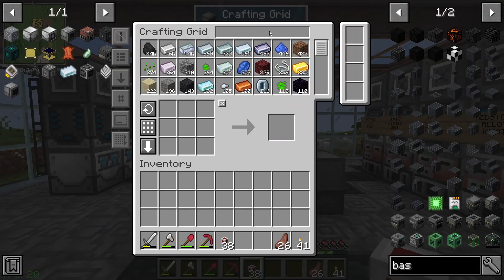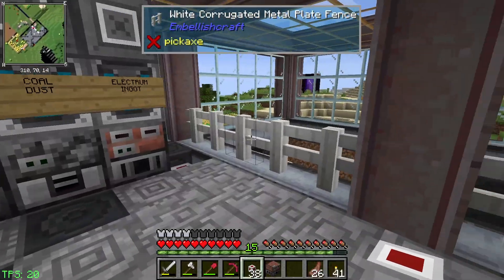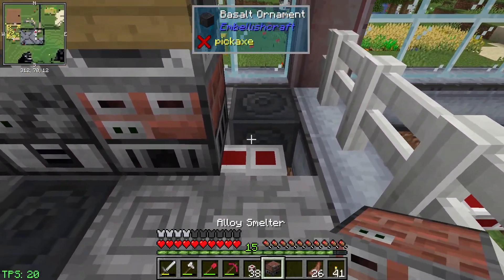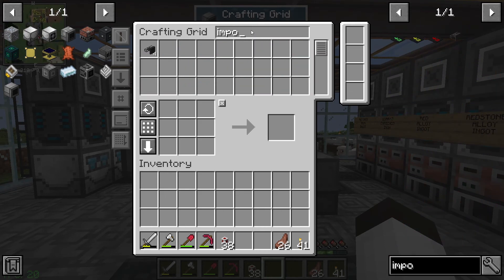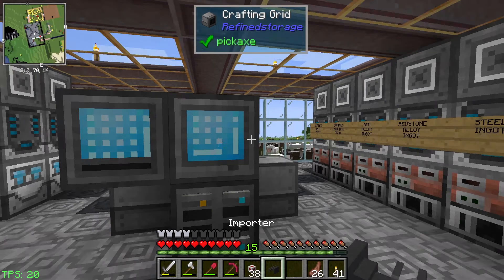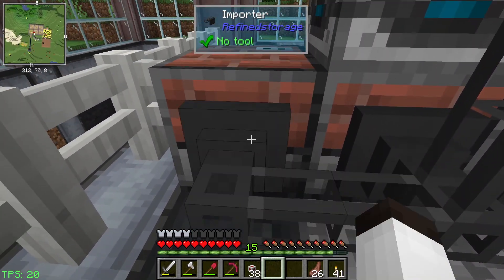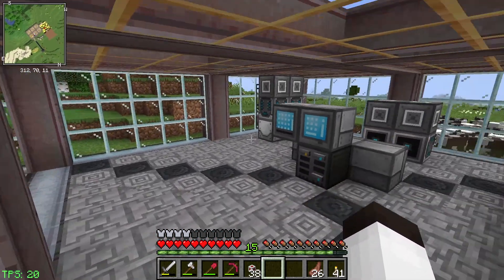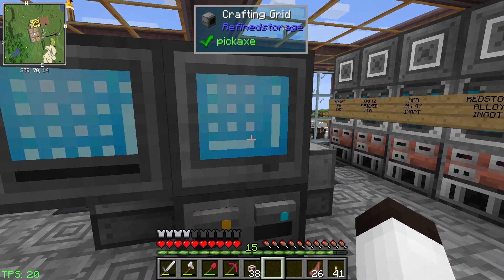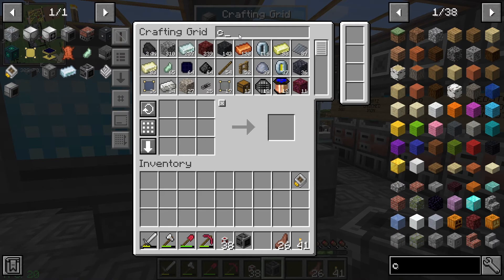I made up a few of these alloy smelters, let's grab one of those. We're going to put that down here. On the back of that we need to have an importer because we're going to be bringing in items that it makes. We need a crafter and we need the interface - let me get a crafting grid and the interface.